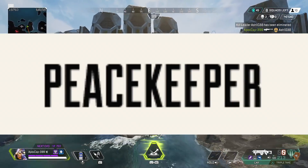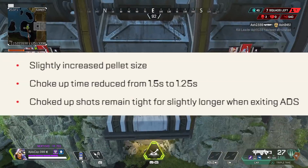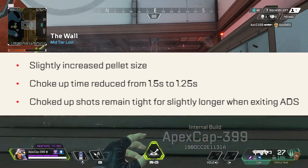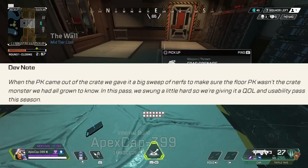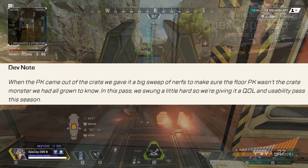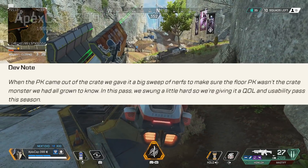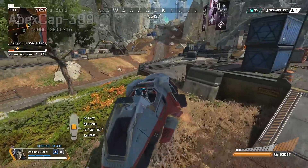Speaking of shotguns — Peacekeeper: slightly increased pellet size, choke-up time reduced from 1.5 seconds to 1.25 seconds, and choked-up shots remain tight for slightly longer when exiting ADS. The dev note says: 'When the PK came out of the crate, we gave it a big sweep of nerfs to make sure the floor PK wasn't the crate monster we'd known. We swung a little hard, so we're giving it a quality of life and usability pass this season.' Look out — the PK might be a problem again.